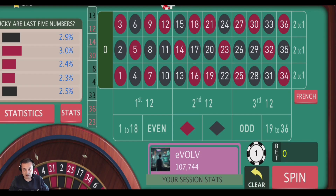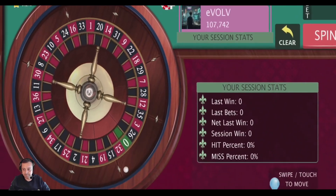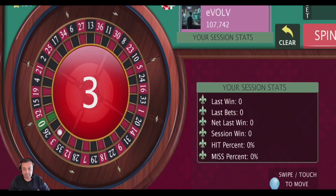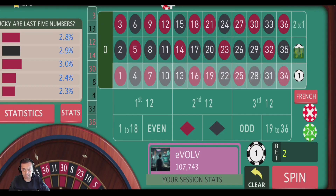We just had 13, so that means we're going to use these three columns, but we're not going to bet on this column because we've just had a number in that column. So one unit there, one unit there, and we'll spin that. We'll see what happens with this first bet. That's a win already. So we're just going to re-bet now, but we're not going to bet on that column because that's where our number was that we just won on. So we're going to bet on these two.